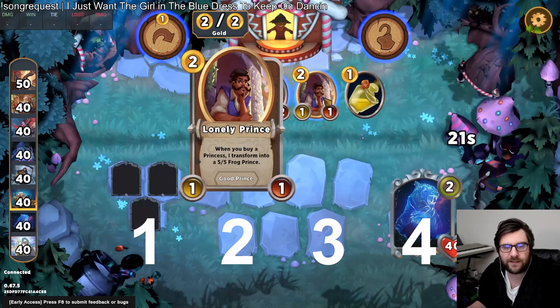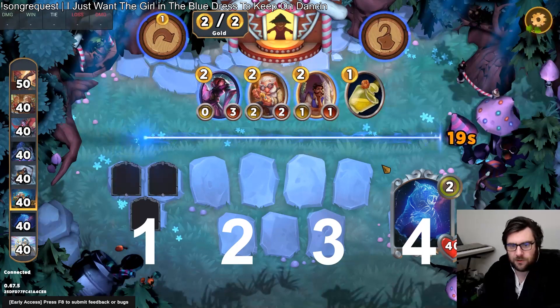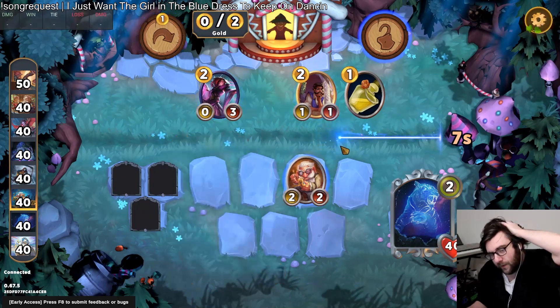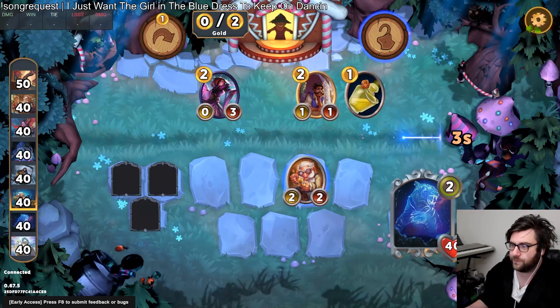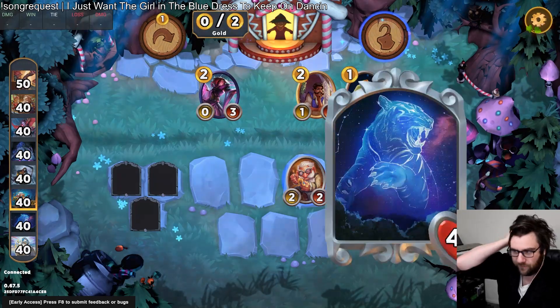We have an interesting opportunity against Skip to just take Lonely Prince. I think Crafty's good with Celestial Tiger because they both want you to play Treasures. So I think that's fine enough for me.